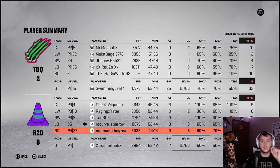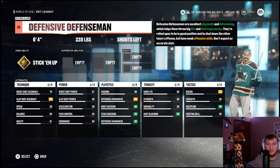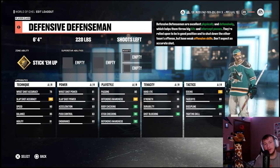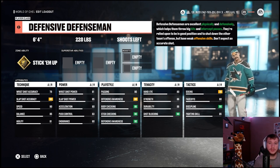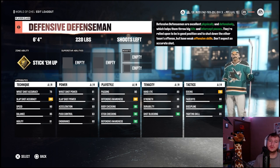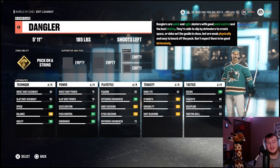To recreate a Nathan Gerby-type build, we had to make an absolute goon enforcer build but also make him super small — that's what made Nathan Gerby such an entertaining player. We couldn't go with an enforcer or a power forward, but we could go with a dangler, because not only was he a goon and enforcer, he actually had some pretty silky mitts and agile skates.